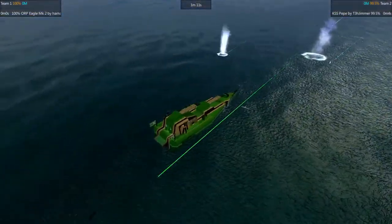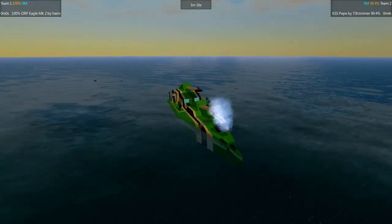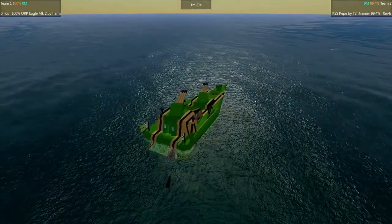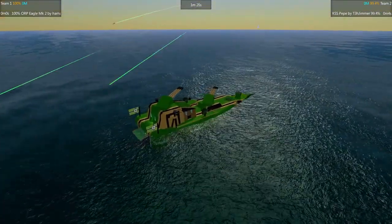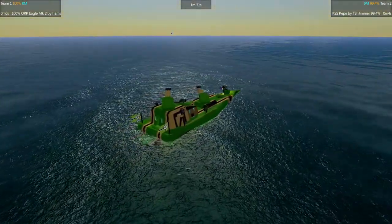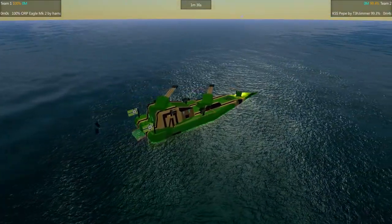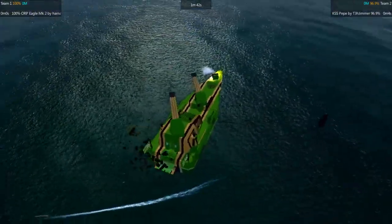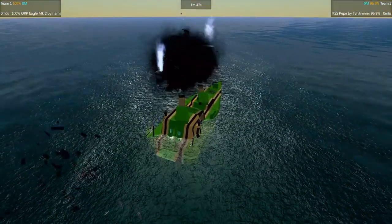So far so good. Looks like my craft is being able to land some minor dents for now — just half a percent, nothing big. I think what it actually needs to do to win the match is to disable the cannons, pretty much the big ones. Because if these are on, there is always a great chance of penetrating the side armor. And in case of Pepe, it should not really have any trouble doing that — my ship has a relatively low amount of armor on the side.